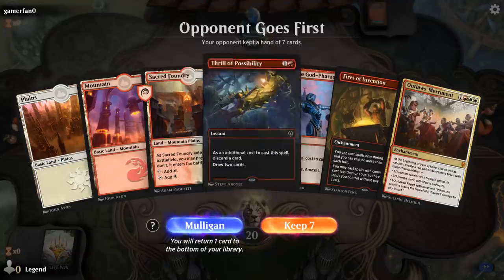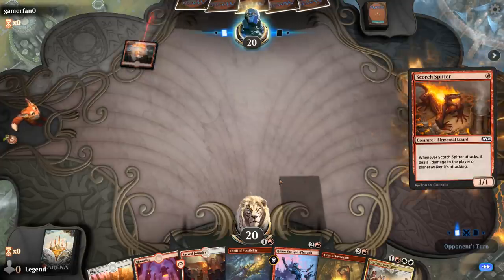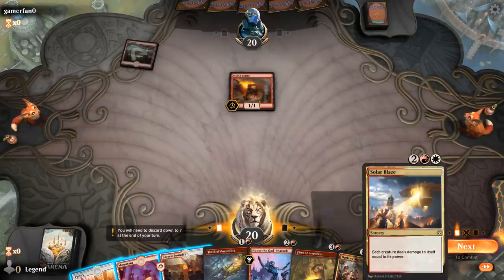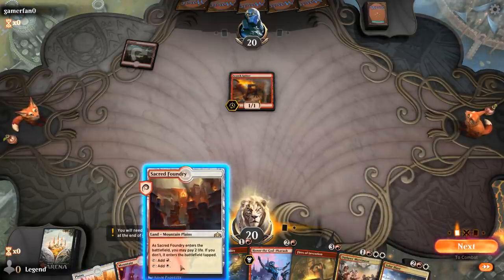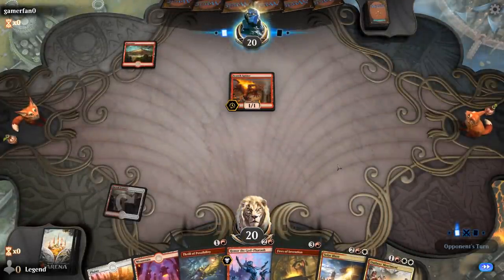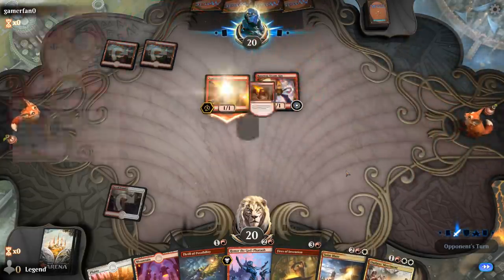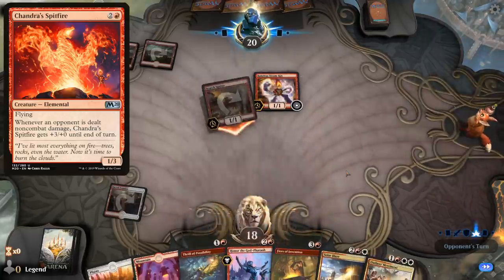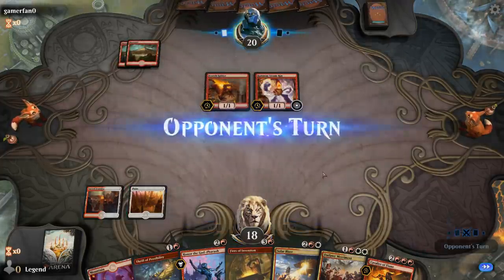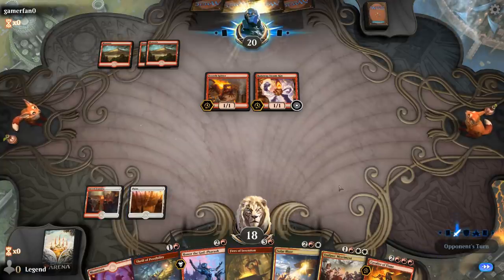Game 1: We're on the draw and the hand seems okay — we've got our Fires of Invention and some card selection. Looks like we're up against Mono-Red, so finding one of our sweepers is going to be important. Solar Blaze could be too slow; definitely prefer Deafening Clarion in this matchup. At least we'll have a reset button. Solar Blaze also doesn't deal with something like Chandra's Spitfire, so there's a drawback there. We need to hit our land drops, so we might just cast a Thrill here to find some interaction.